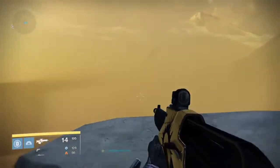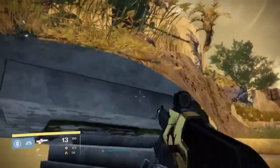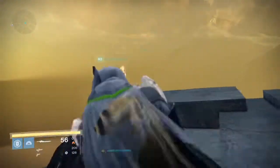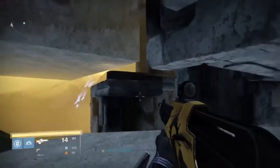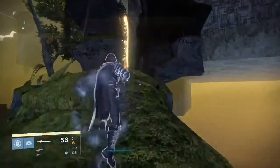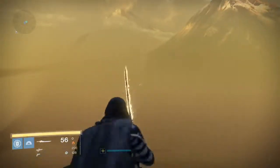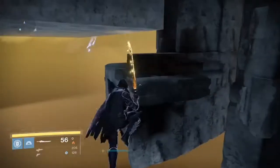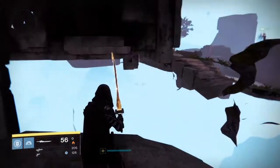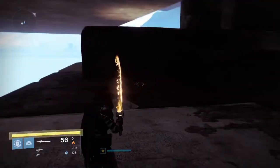From here you can see that ledge over there — the entrance is actually right up there. So what we're going to do is another blind jump. I'm going to see if I can see it one more time — that's what we're aiming for. Jump up here and aim for that exact spot. There's a barrier to the left, so hug the right a little more. You've got to jump on the edge — don't walk forwards from here or you'll be stuck outside the map and hit the checkpoint.